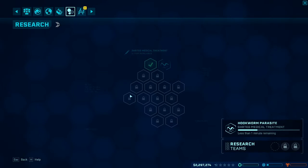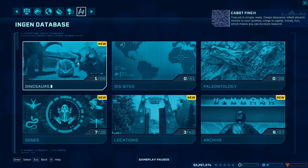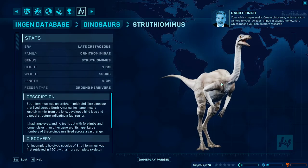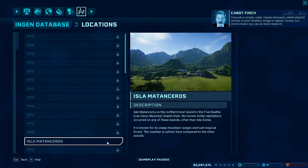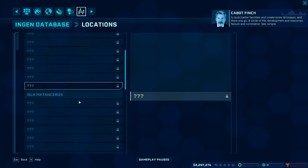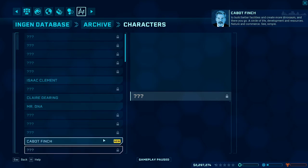Researching all the treatments — the dart treatments — that's important. Your job is simple, really: create dinosaurs, which attract visitors to your facilities, brings in capital, money. Which means you can do more research to build better facilities and create more dinosaurs. And there you go — a circle of life. Development and resources. Nature and commerce. Simple.